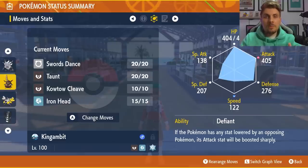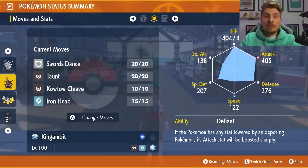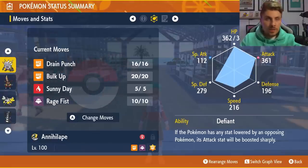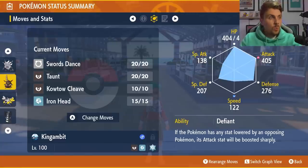Just go for those Iron Heads to get into a position where you can Terastallize pretty early. Once you Terastallize, go for Swords Dances — try and get three to boost your Attack. You may have Tearful Look boosts as well which speeds that process up, then just go for those Iron Heads. Taunt is there to shut down Snowscape being set up again for the defensive boost it gives Inteleon. One advantage Annihilape has over Kingambit is that Annihilape can remove the Snowscape with Sunny Day, whereas Kingambit cannot — meaning Inteleon will retain that defensive boost from Snowscape.